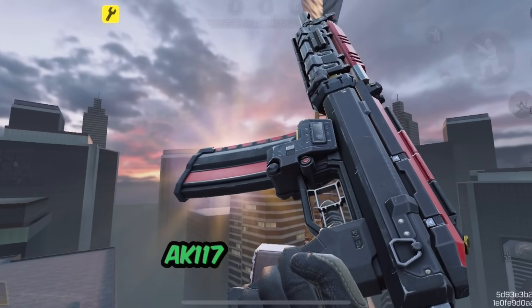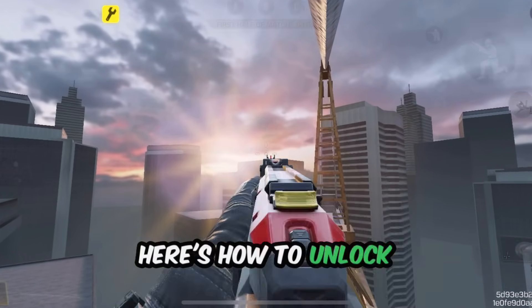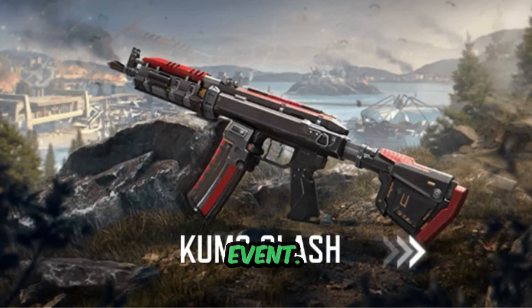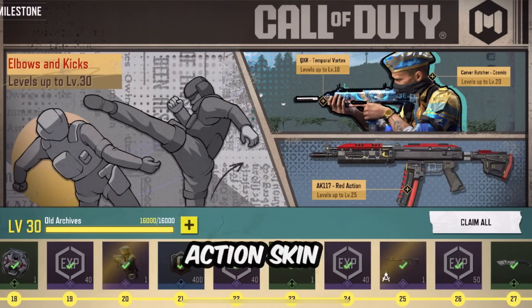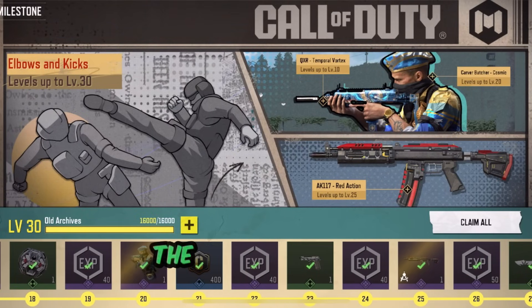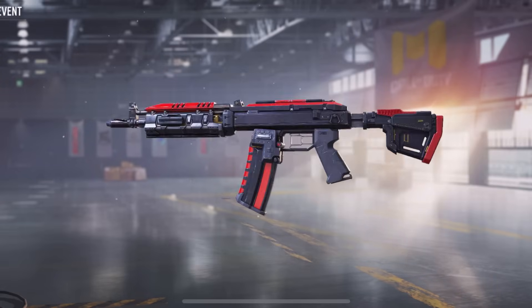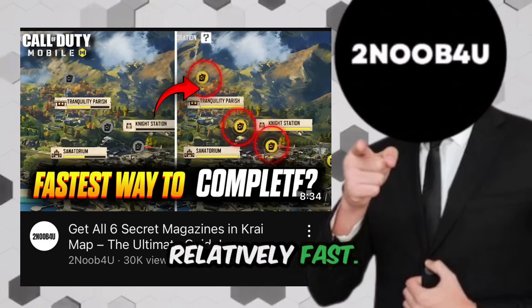The second skin on our list is the AK-117 red action, which you can get through the Kumo Clash event. Here's how to unlock it: open the events tab, then Theme, and look for the Kumo Clash event. This event features milestone rewards, and the AK-117 red action skin is sitting at level 25. The goal here is to reach level 25 as quickly as possible, which might sound a bit challenging but with the right knowledge can be done relatively fast.